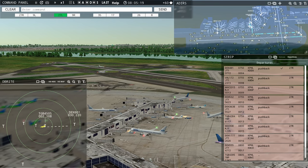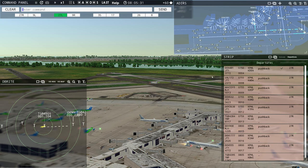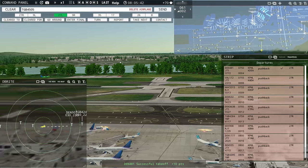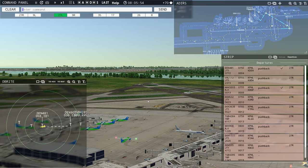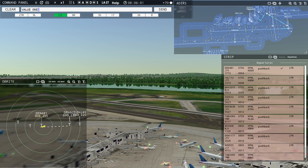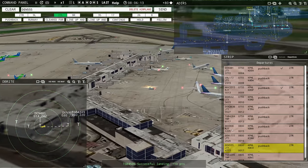Philadelphia Tower, Value 0132 requesting push and start. Denali 532, continue taxi. Say again. Denali 532, continue taxi. Continue taxi, Denali 532. Magic 3315, runway 27R, cleared for takeoff. Runway 27R cleared for takeoff, Magic 3315. Value 172, runway 27R, line up and wait. Philadelphia ground, Denali 555 ready to taxi. Runway 27R line up and wait, Value 172.